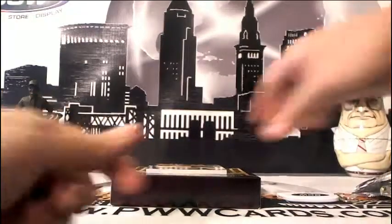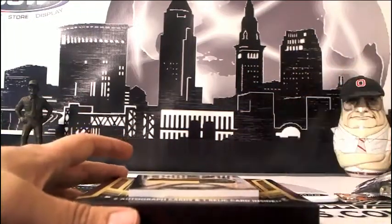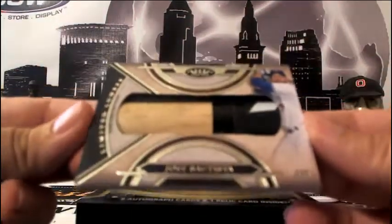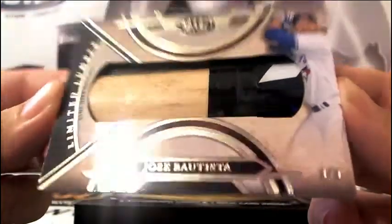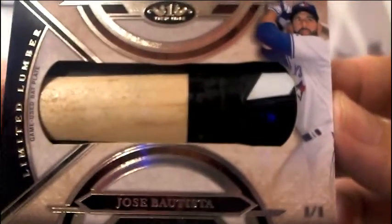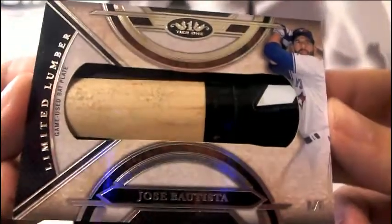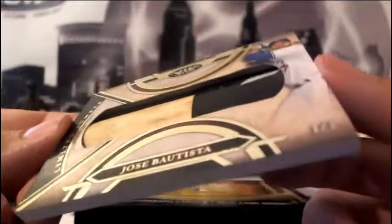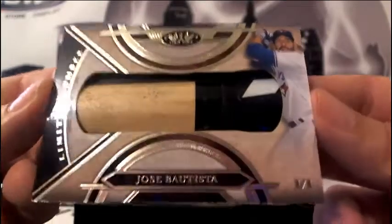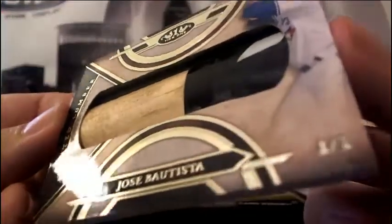And then finally guys — number one of one! Going out to the Toronto Blue Jays, we got this nice bat piece for Jose Bautista. Let me get my fan out of the way — look at that, number one of one! Big hit! Very very nice. This thing is fat, coming out of the card. Congratulations to Toronto — that thing is sick. Jose Bautista from the Toronto Blue Jays with the game-used bat plate. That's what you like to see when you open a whole case!